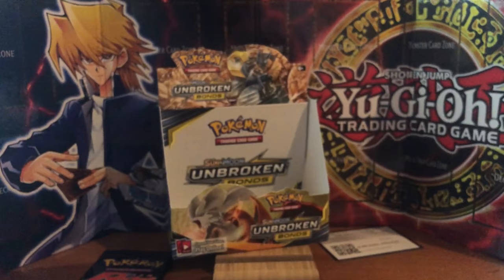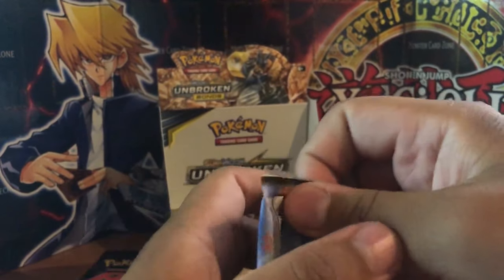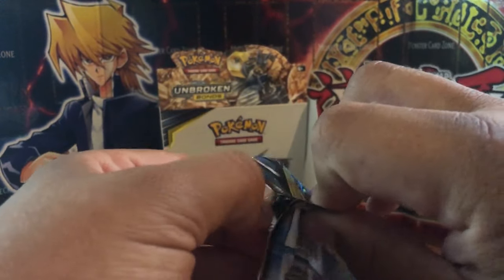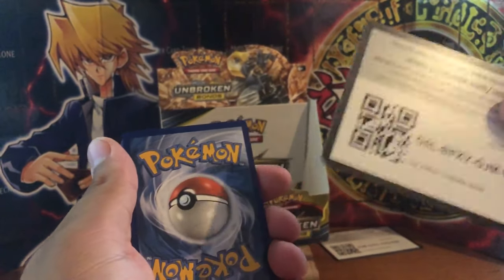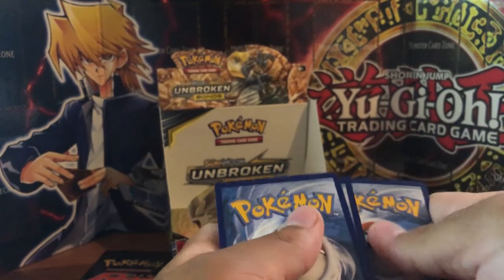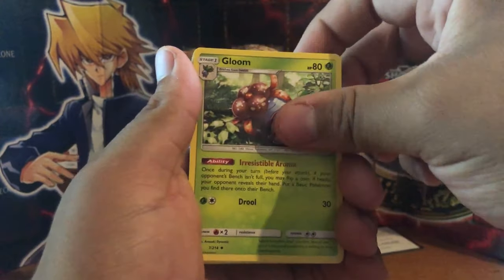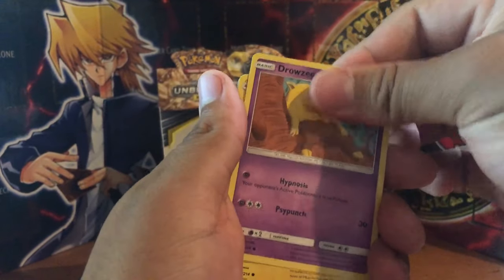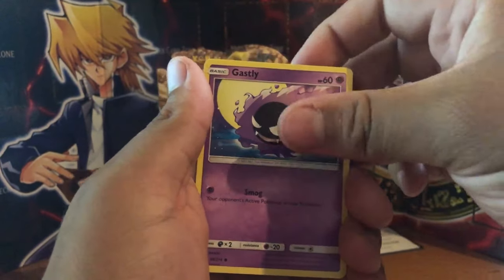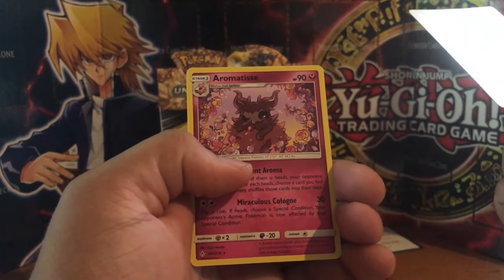We're down to the last two packs and the last pack is going to be a Charizard and Reshiram pack. Code - one, two, three, four from the back. We have a Fire Energy, Gloom, Haunter, Cleffa, Ekans, Drowzee, Pikachu, Grubbin, Gastly, a Reverse Rare Lickitung, and a Non-Holographic Aromatisse.